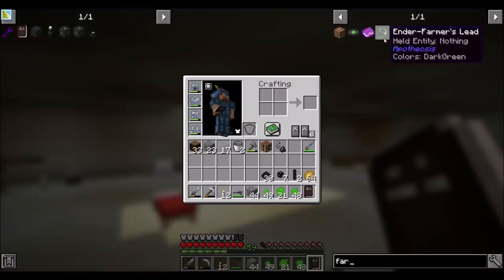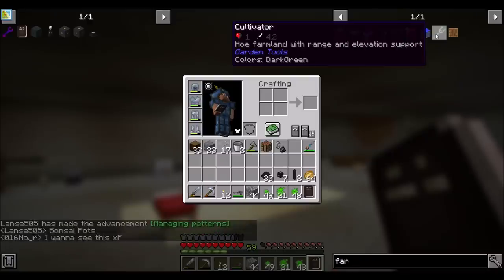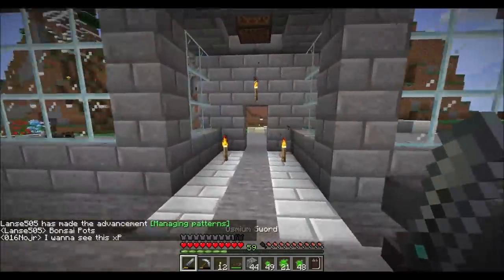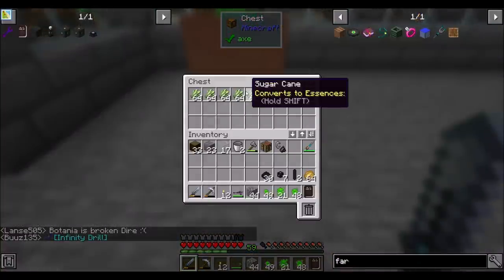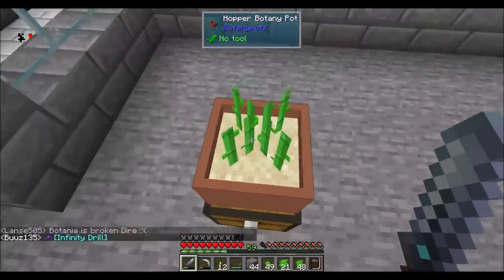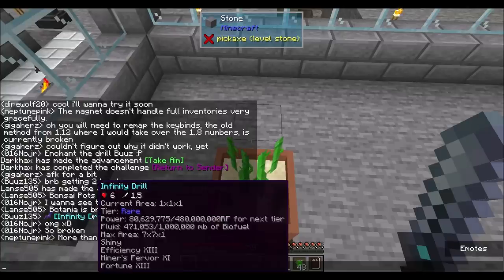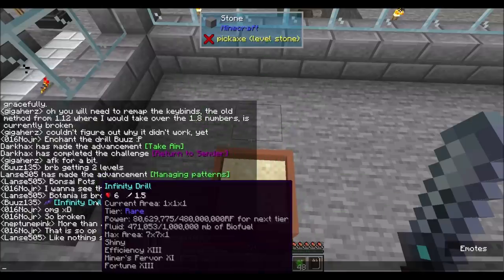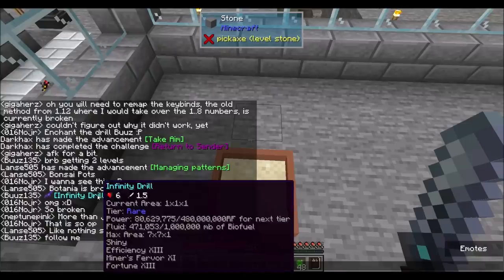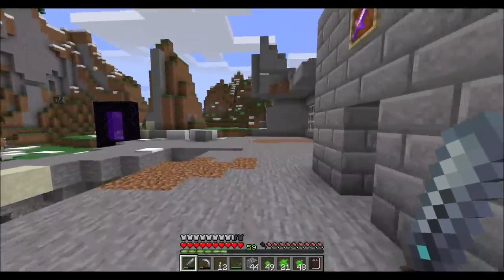So we have Botania. I wonder if we could set up a tree farm with Botania. That seems reasonable. Botania's broken. Oh, rip! So there's Botany pots. That looks like it's doing sugarcane for us. That's cool. Infinity drill - do what now? That is a lot of power. Tier rare. Shiny efficiency 13, Miner's fervor 11, Fortune 13. There are some OP enchants on this server - that's all I'm going to say. Just a little bit of overpowered enchants on this server.